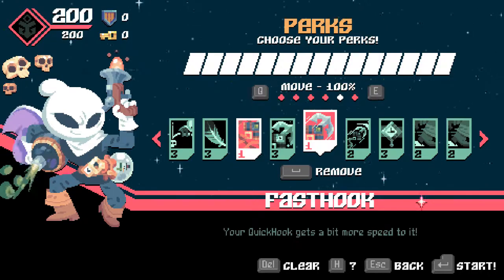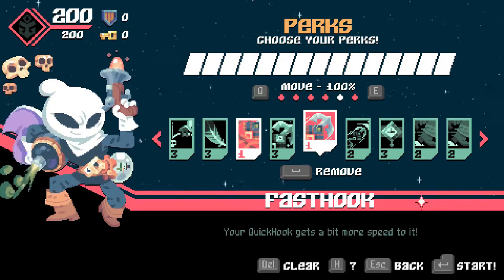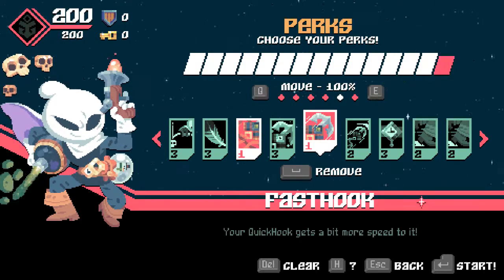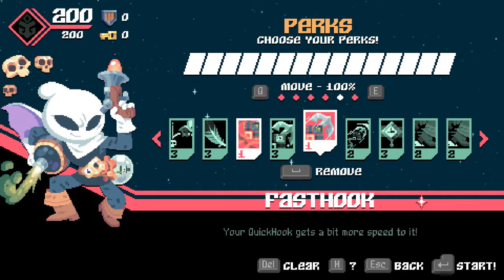Alright, that's been a blast so far. As a quick reminder for those who want to do speedruns, a good combo of perks for speedruns is: Fiercer Blaster, Weigh the Gun, Grit, Soft, Fling Hook, Fast Hook, Fleet Feet.